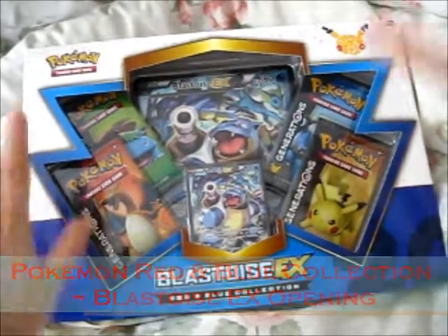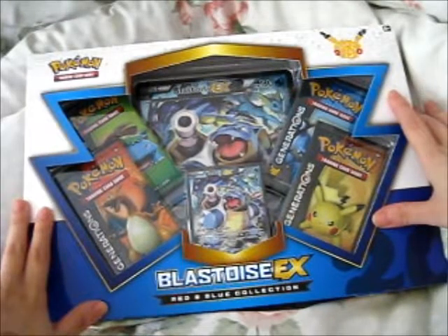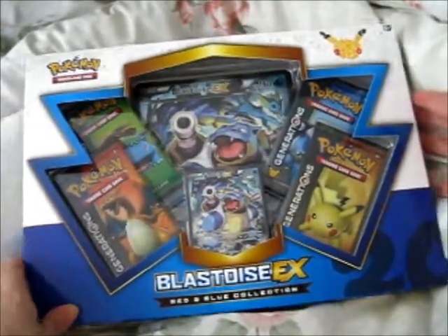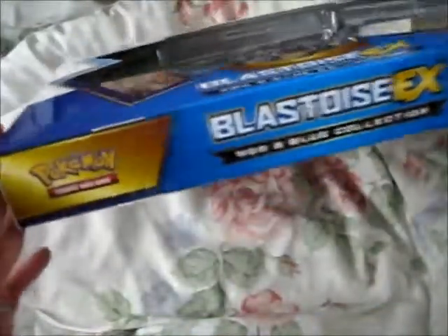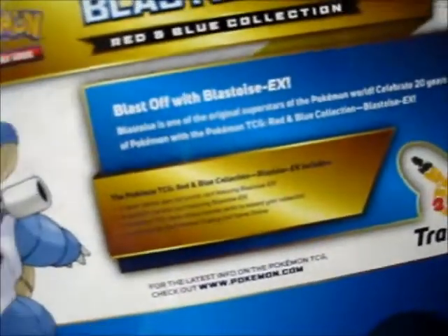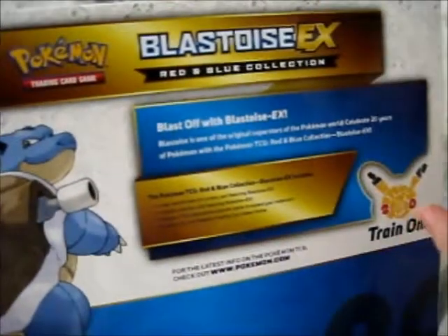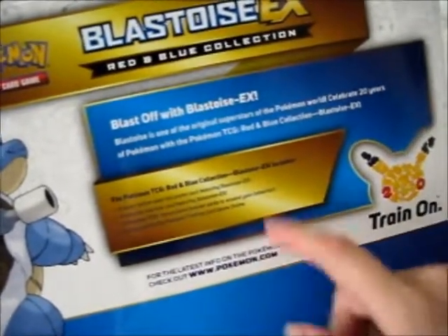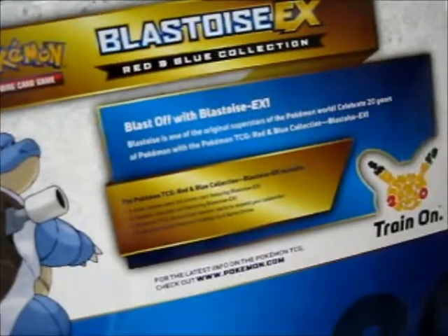I'm here with the Blastoise EX Red and Blue Collection Box. I've had to put my camera up higher so it would fit the entire box on the screen. It does the same thing as the Charizard one — it just changes the red to blue and changes the word Charizard to Blastoise EX.